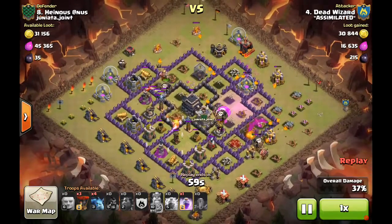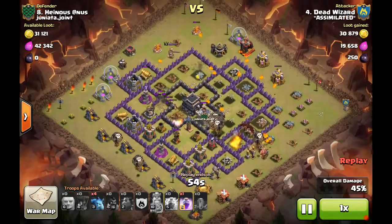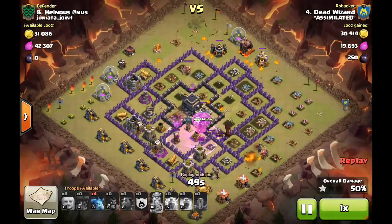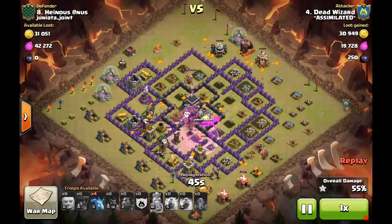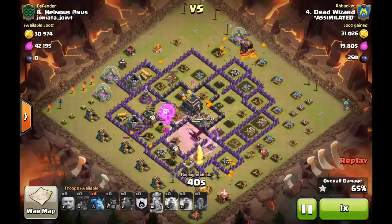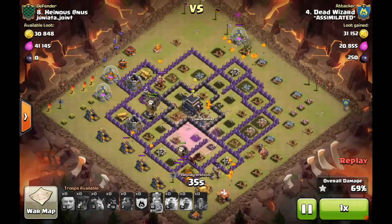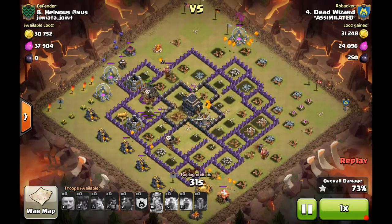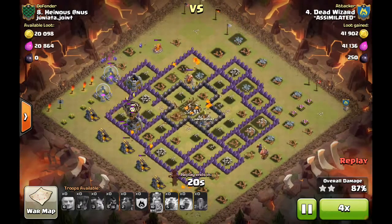One hound hits a seeking air mine and bursts, but the last hound is still at full health absorbing all defensive attention while the loons work around it. The busted pups clean up behind. Just as the last hound is about to burst, the rage spell drops on the loons to take out the final air defense. Dragons under a rage spell finish the archer towers and air-targeting buildings. Just one lonely Wizard Tower left with a ton of balloons remaining — cleanup from there.